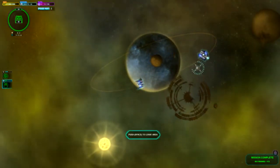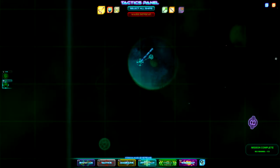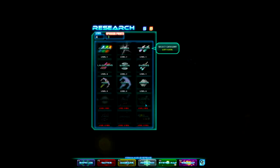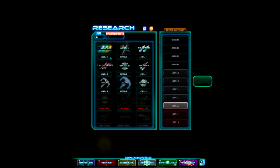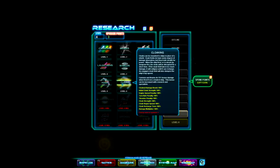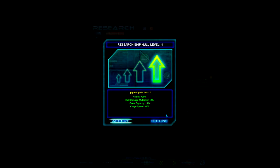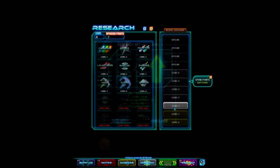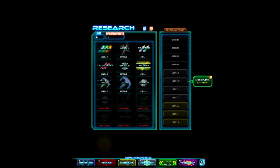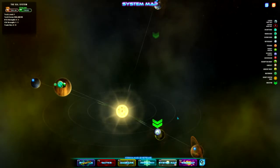Push space to leave the area. Let's go to the research — what do we want? We can upgrade the hull now. Crew space, cloak — we don't have a cloaking device yet. Armor we can upgrade. Let's do the hull — get a whole bunch of that upgraded. I don't have any research points available.